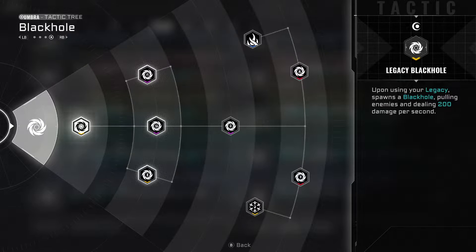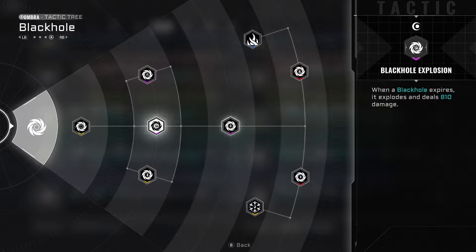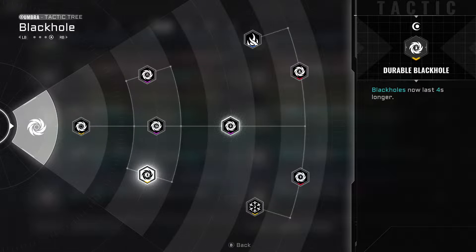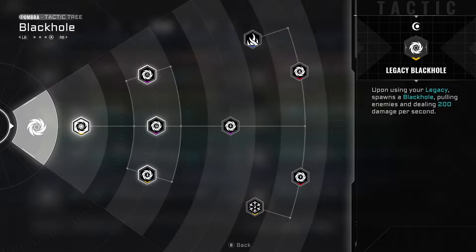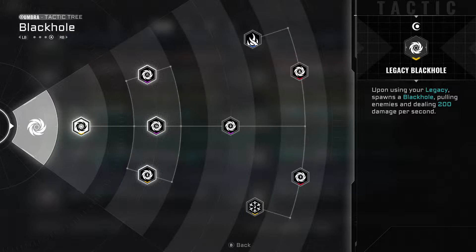During the run, what you want to do is only take Legacy Black Hole and only take Durable Black Hole. Any other tactics that you see during that run you are going to sell. You do that to rig the tactics selection that you get at the end of the run. If you only have two tactics total, it's only going to give you two tactic selections there, and you can just finish that legacy character instead of having to go through tons of different runs trying to get these two specific ones while also having like ten other ones that can appear in your legacy tactics selections.